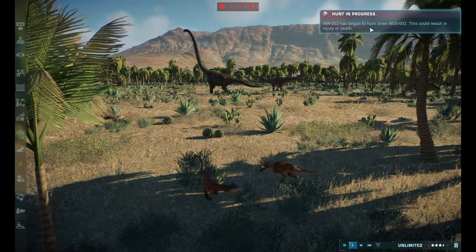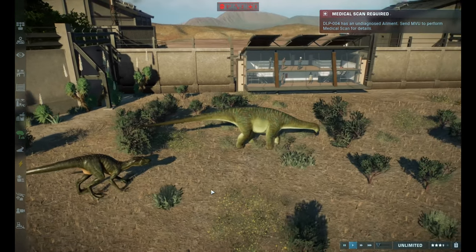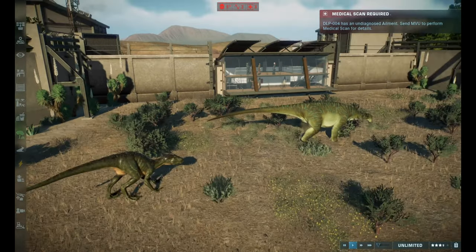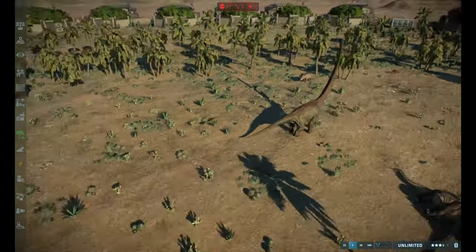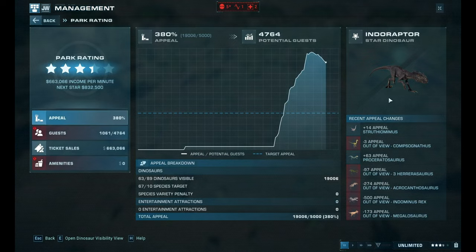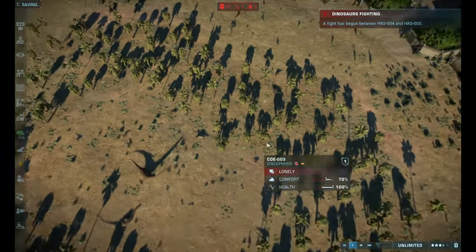We have another battle and a hunt between the Indoraptor and the Nigersaurus. I can't remember all these dinosaur names. Indominus Rex versus Allosaurus — and Allosaurus lost. Our star dinosaur right now is the Indoraptor, and we have over 60 dinosaurs in the park right now, holy moly! Leptoceratops is dead too.